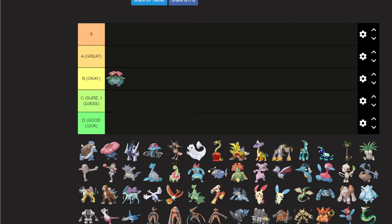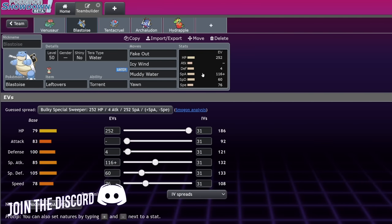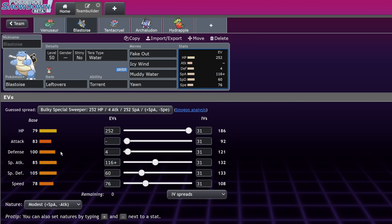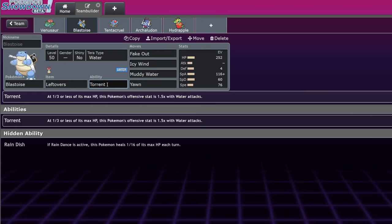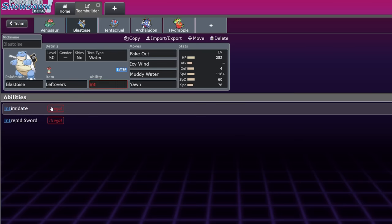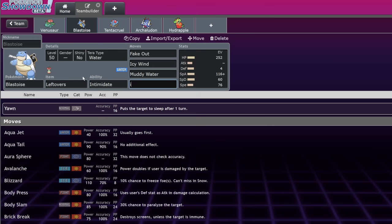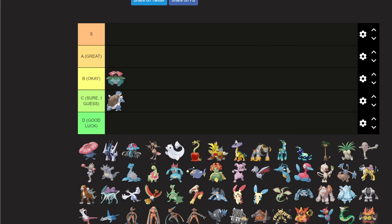Blastoise is kind of out of a job since other Water Pokemon outclassed it. It has great support tools — Fake Out, Icy Wind, Muddy Water, Yawn — along with amazing stats for a support role. But the ability is the issue: it only has Torrent or Rain Dish. If it had something like Fur Coat or Intimidate, it'd be incredible. It's good in Torn Urshifu matchups and had a niche in Dynamax, but Dynamax is gone.